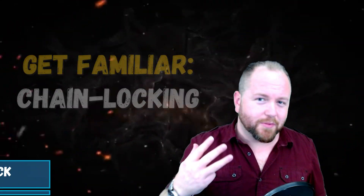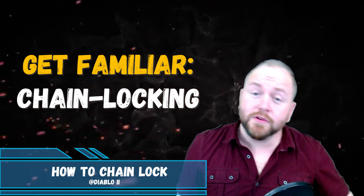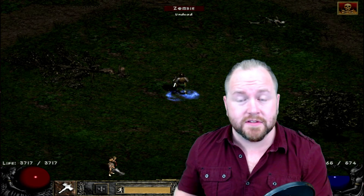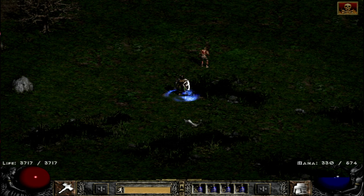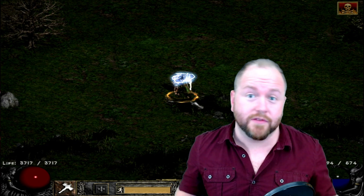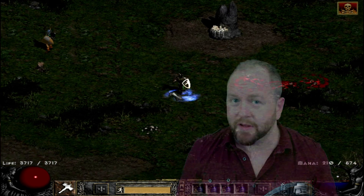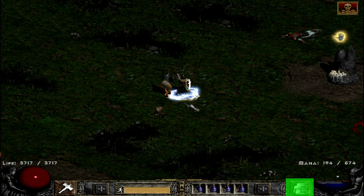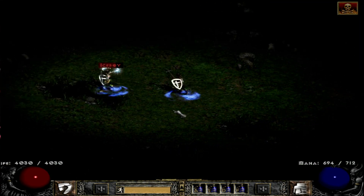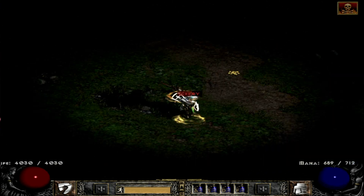Now you might be thinking, okay, I'm very familiar with both of these concepts — tele-stomping and name-locking. They're pretty basic. How do these things make MTL such a good dueler? And that brings us to part three, the chain-locking step. Although it's very useful to tele-stomp or to name-lock your opponent, you'll notice that when you cast certain skills, you actually break your name-lock — your cursor is no longer locked onto the person's name after you cast certain skills. Teleport is one of those skills. As soon as you teleport on top of your opponent, if your cursor is no longer on top of your opponent's character, you will lose your name-lock.